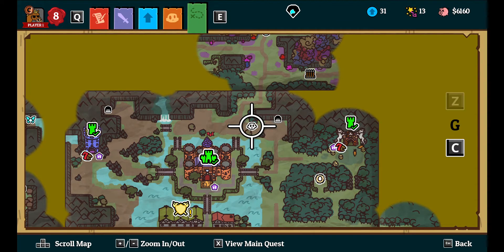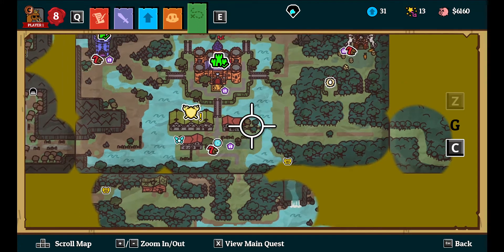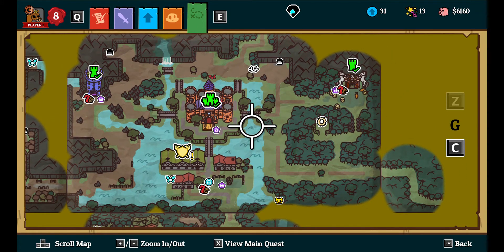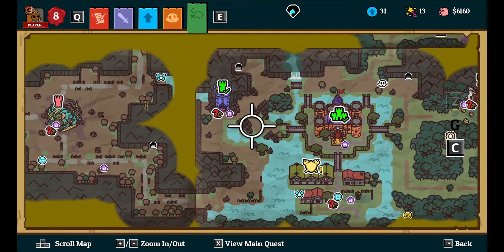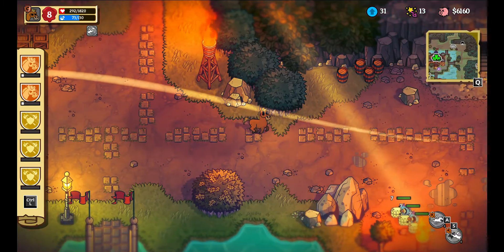I need to look at the map - the chest. There's one right there. If I go just straight down, then the second one was right here. That'll lead there.